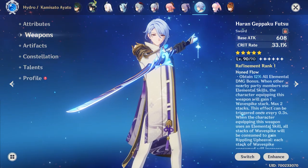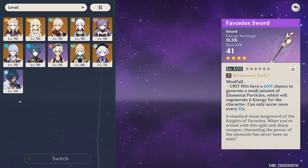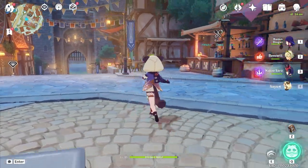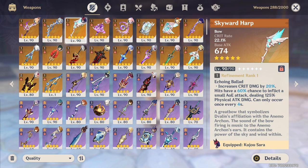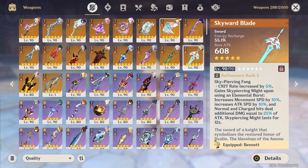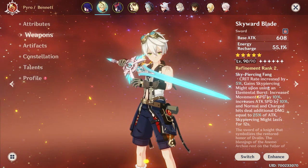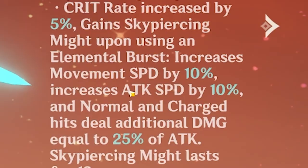Haran Geppaku Futsu, the newest signature weapon, is in a similar vein — perfect for Ayato. I literally can't think of anyone else who would use this, since everyone else does more damage with charged attacks. It would be kind of like equipping Gladiator and then forcing yourself to do normals. We also have non-signature weapons like the Skyward series — these are the OG weapons. I think they get a little bit more hate than they deserve. Like if Skyward Blade is your first five-star weapon, it kind of hurts because you want that first five-star to be good for your main DPS, and energy recharge typically is not what you want. We should talk about passives as well.